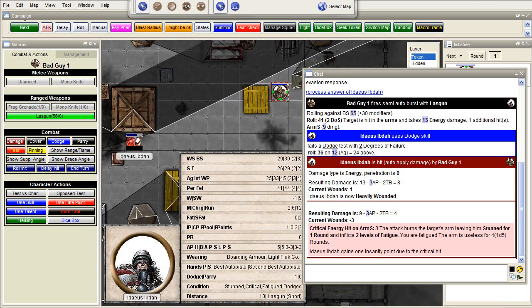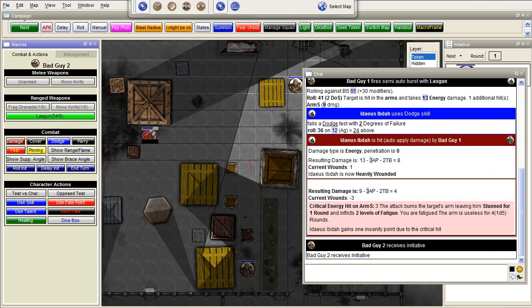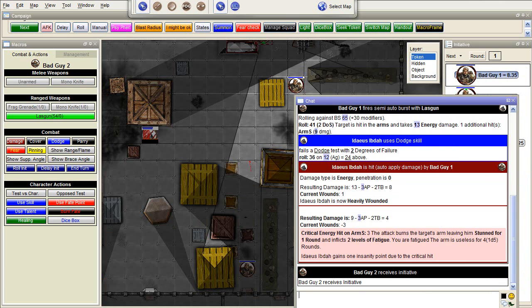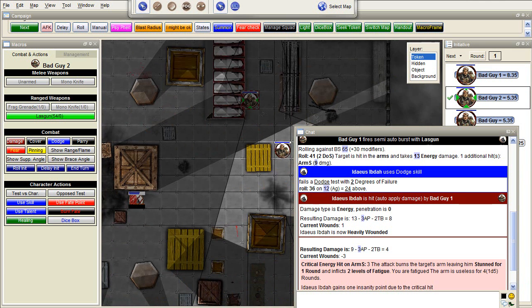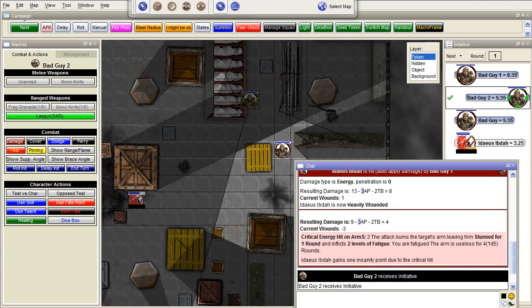So that was the first attack — I don't think he's going to survive this. When that's done, the DM clicks End Turn. GM can also click Next — it's the same thing. Players can also click End Turn when they're done. The next one in initiative: this one does not have a clear view. He can, for example, delay his initiative — which is apparently broken, so I'll need to fix that for the next release. The other way is simply to toggle Hold, which also is the same thing as delay.